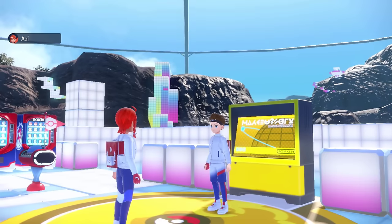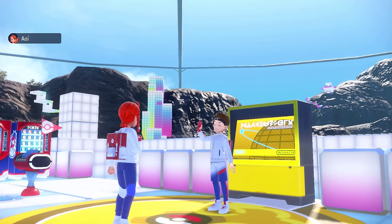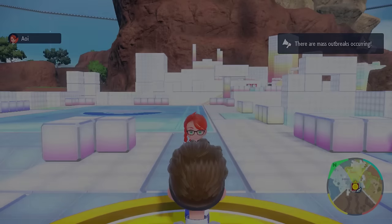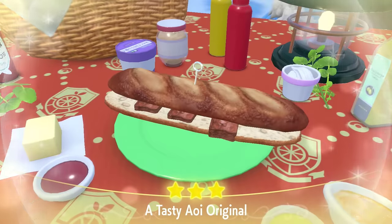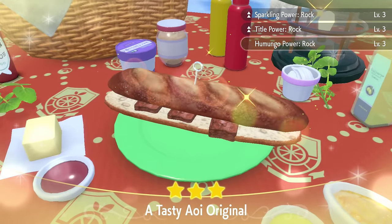You need to join your friend's world. This can be done locally, online, or if you have two Nintendo Switches. Once you've joined your friend's world, you can either make a sparkling power sandwich to boost your shiny odds even further, or Player 2 can just head straight to the outbreak. It's completely up to you.